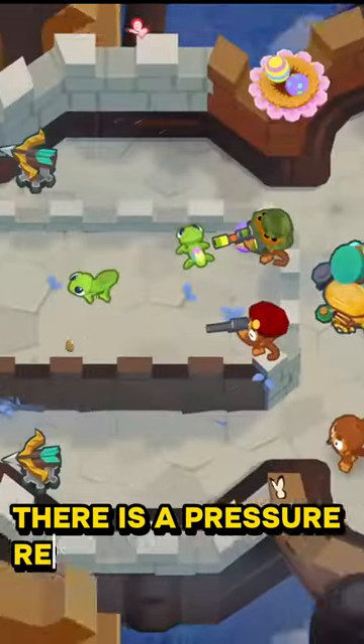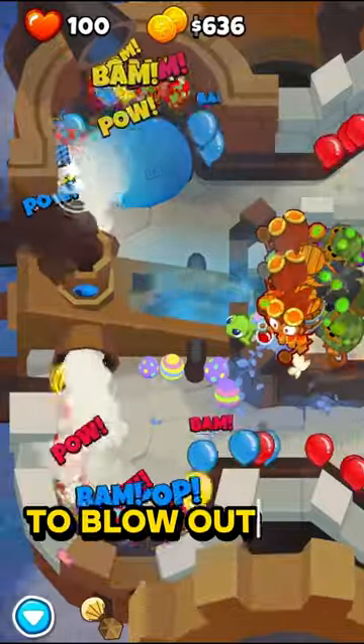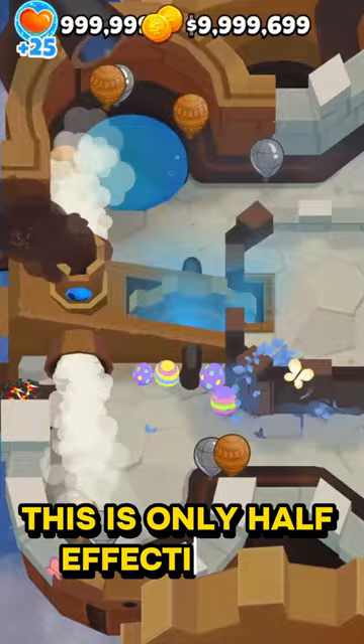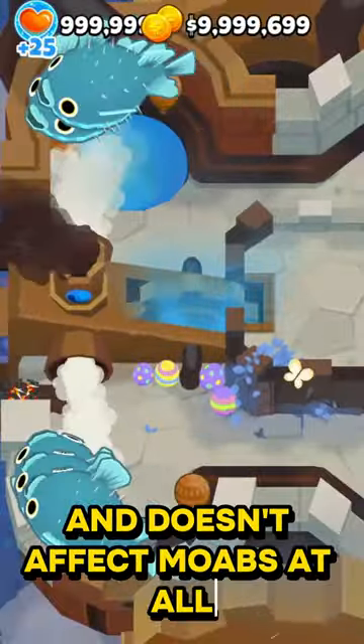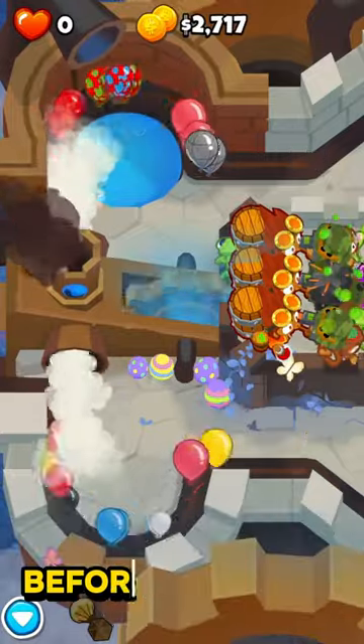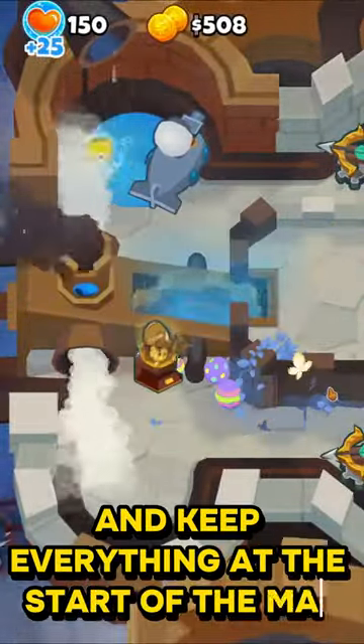On Castle Revenge, there is a pressure release valve that can be activated for 500. This will cause steam to blow out the holes near the exits, pushing back balloons that get hit. This is only half effective on ceramics and doesn't affect MOABs at all. But this can be nice as it buys you a little extra time to pop balloons before they leak, or you can activate it on reverse mode and keep everything at the start of the map.